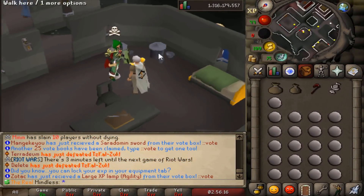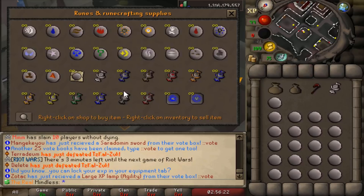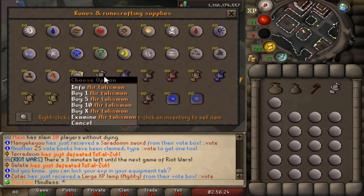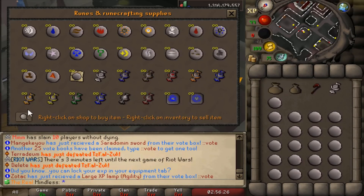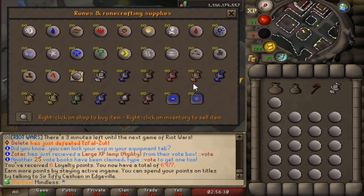First things first, make your way to Keldergrim. To the north there is Aubry in his little shop — go ahead and trade him. You're going to want to have a talisman. He sells all your talismans here, so figure out whatever rune you're going to do. I'm going to do air runes in this one just as an example to see the XP rate.